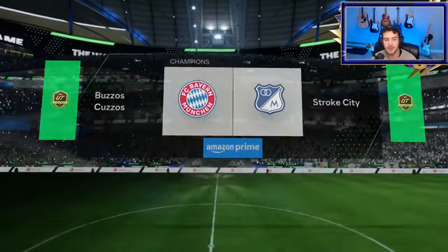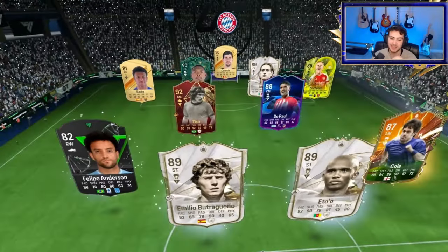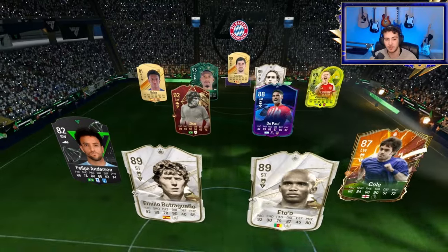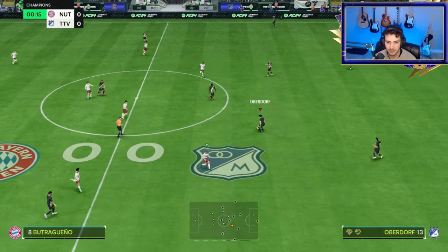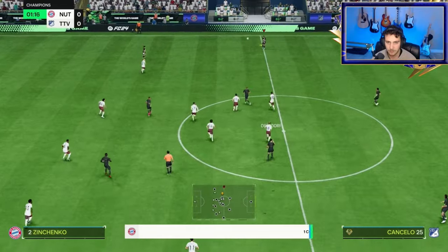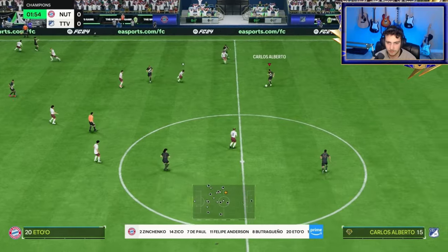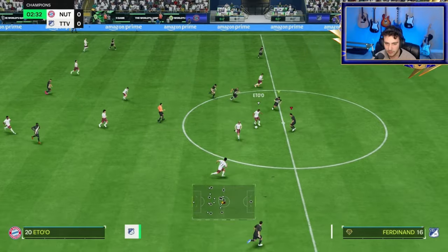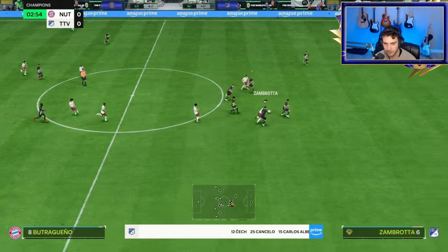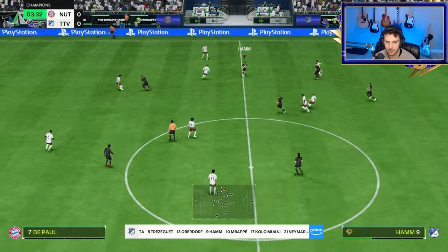We headed into our first game of champs for today and we're trying her at the center mid spot. Hopefully she does well — I expect it, because her stats are absolutely mental. I like how she positions herself in the midfield. She lets herself open for a pass — she opens herself up into the space to allow passes through. I think that's the Press Proven trait.